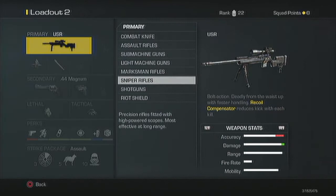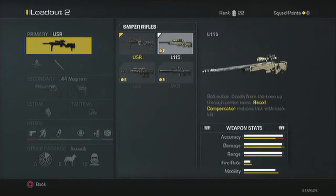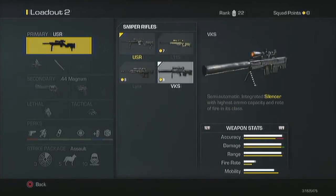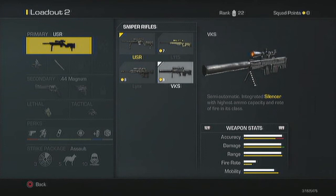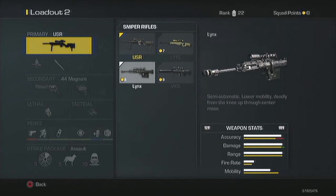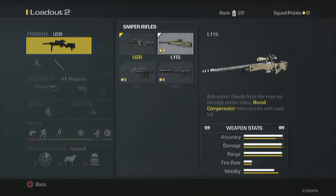I have used all of the snipers, picked them up from enemies and tried them out. The L115 — I thought I was going to like it but I just did not like it at all. The VKS, when my friend had it and I picked it up, it just had no damage. And the same for the Lynx. All great snipers in their own way, but not for me.